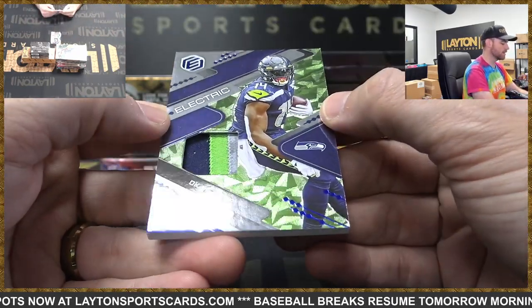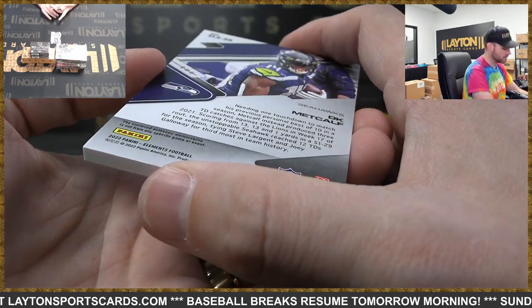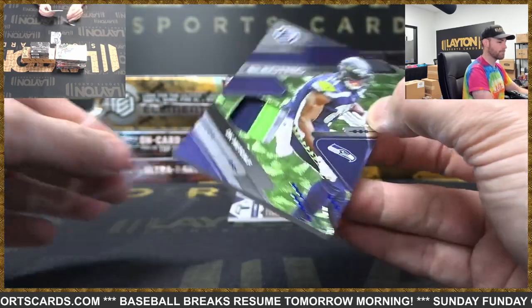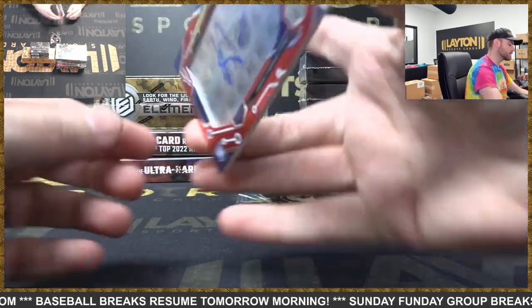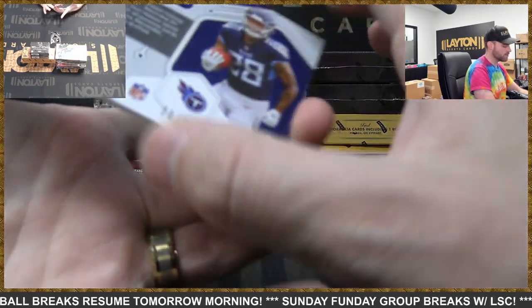Seahawks three-color patch card, Electric — DK Metcalf, it's electric, 10 of 27. Titans rookie Neon Signs — Hassan Haskins, numbered 39 of 50.